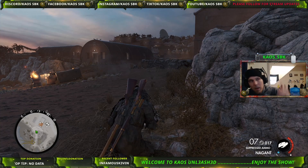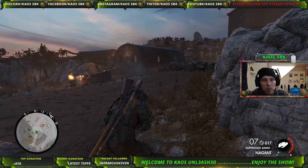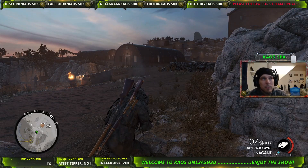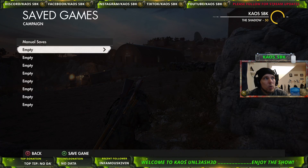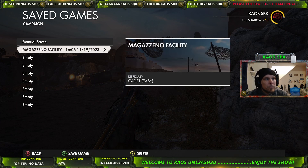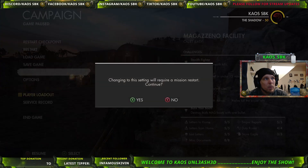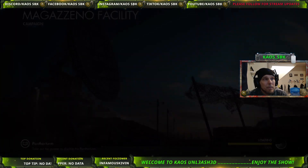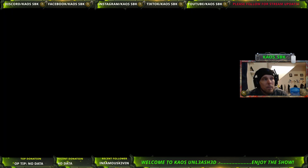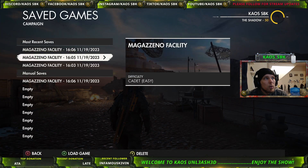I erased all my manual saves just to show this from scratch. What you're going to do is start up a game on easy, and when you create the game on easy, you're going to make a manual save — I'll do it twice just to make sure. Then you're going to change your difficulty to authentic plus, start that game. It's going to reset, and as soon as you load the game, you're going to load your manual save.